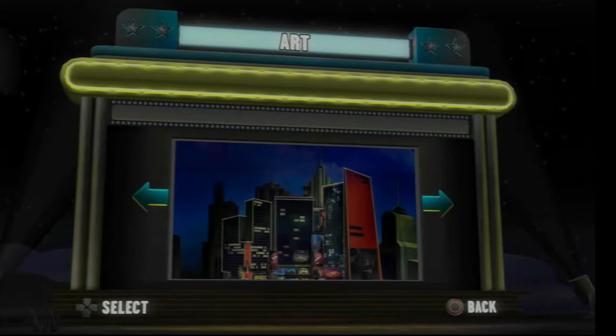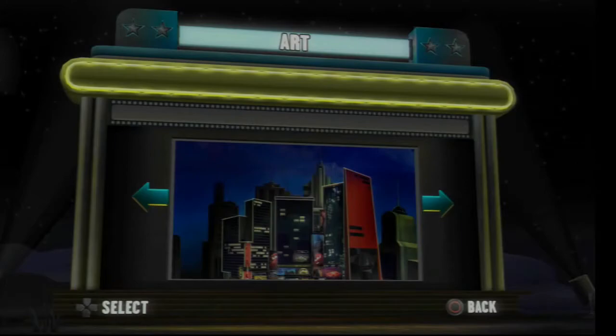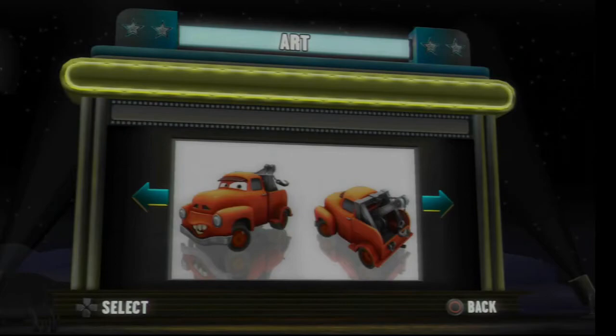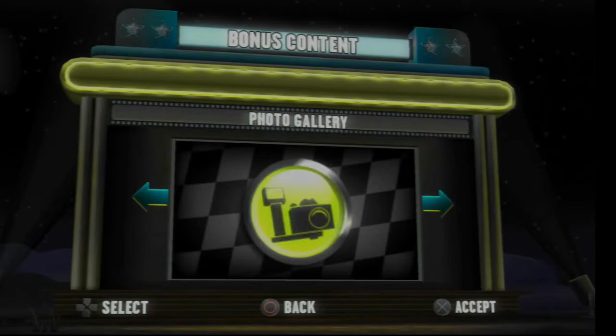And apparently that's the entrance to the Radiator Springs Speedway. I don't know what that is. We also get Doc Hudson as the crew chief, more or less as I would have expected, and yeah, that's basically all of the artwork.